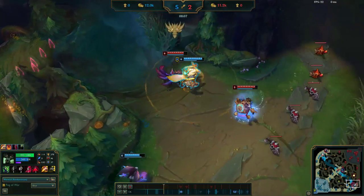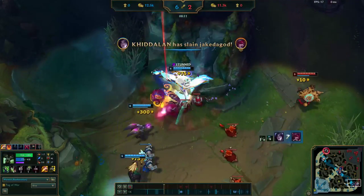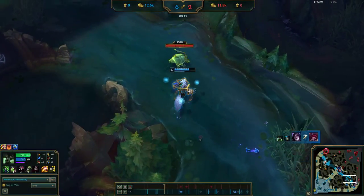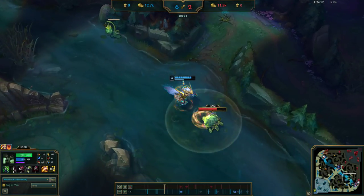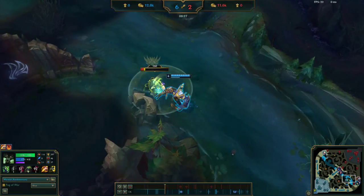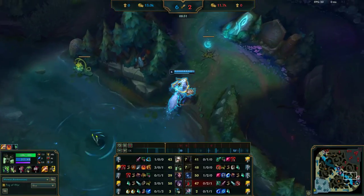I'm able to Q through Xayah and get my fear off on her — that's pretty much a guaranteed kill. Whenever you want to engage with Warwick you always want to Q through the enemy to get behind them, and then you can fear them back into your team.